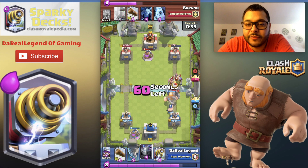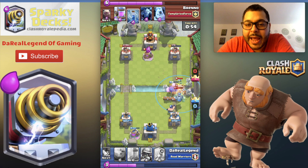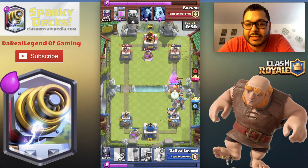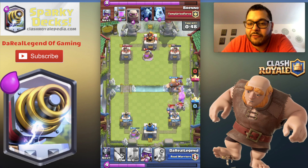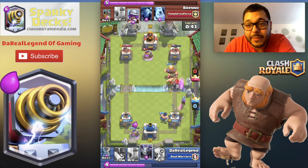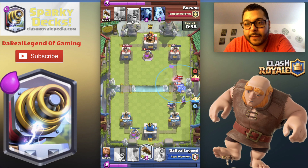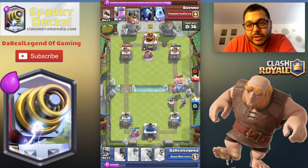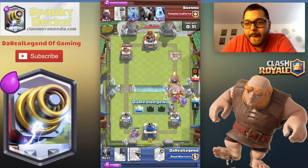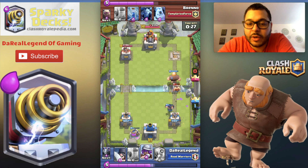Check out the deck. We start the push with the Giant. We got the Mega Minion and Executioner cleaning up whatever they can. And the Tornado spell — which is the secret to this deck. You see how it just pulls everything in one line? It allows the Executioner to do massive damage with one swing of the Axe. Once you have your push fully lined up, you bring in the Sparky, Tornado everything together — boom!